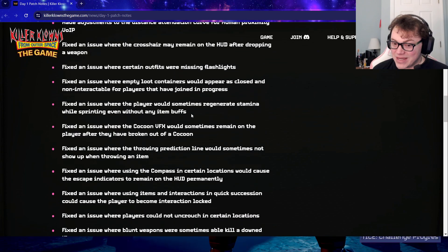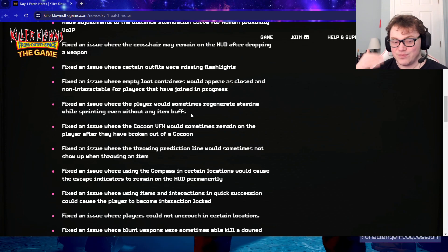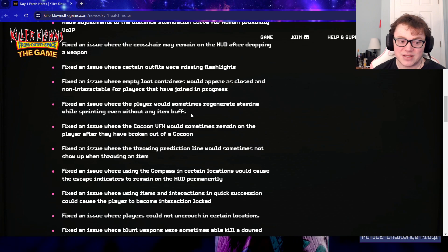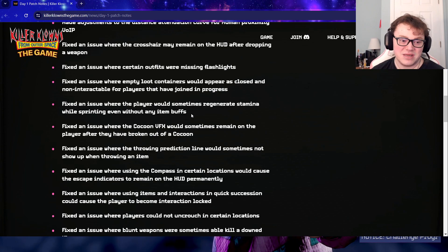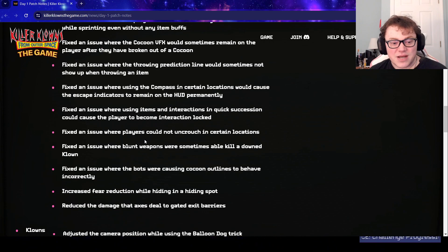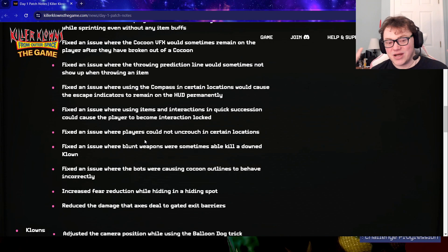So now if you only have a bat, you can down the clown, but once he's down you're just going to want to run away and leave, because blunt weapons can no longer kill clowns — it has to be a sharp weapon or a gun. They said that was a bug; it wasn't supposed to be like that in the first place.